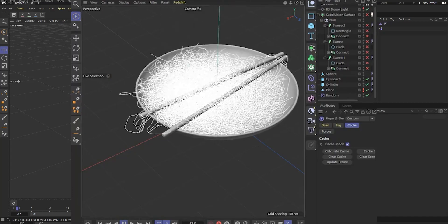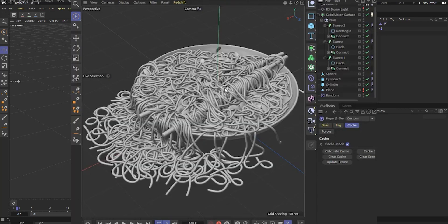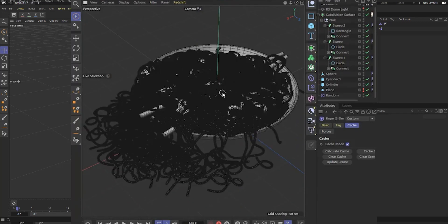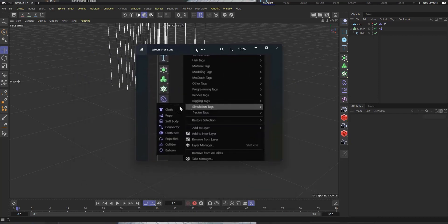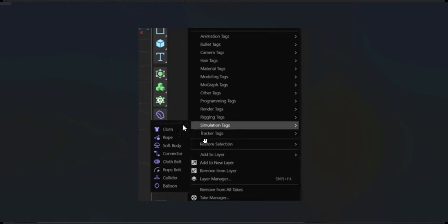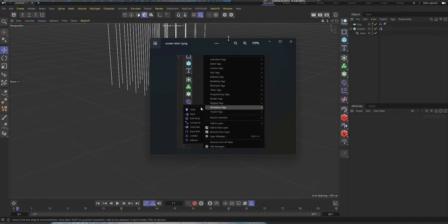The first thing we're going to talk about is simulation. Cinema 4D R26 introduced a new simulation system where you could do cloth, ropes, and more with a fast, new interface. In the coming update, there are upgrades to the simulation system. In the simulation tag, we now have cloth, rope, and new tags: soft body, connector, cloth belt, rope belt, collider, and also balloon — which previously was part of the cloth system.